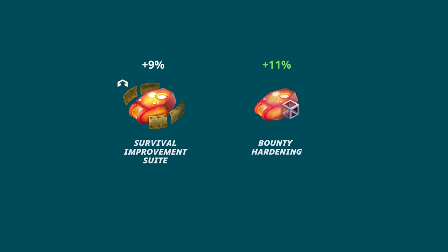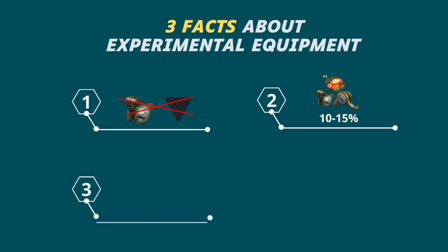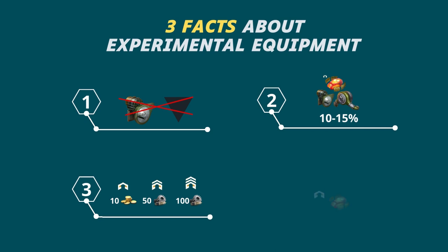Experimental equipment is weaker by 10-15%, but it strengthens two main characteristics on the tank at once, which makes it generally more powerful equipment overall. Third, demounting experimental equipment of the first class costs around 100 components. Keep this in mind — most likely in the near future it will not be easy to remove it and put it on many tanks, so you need to choose your favorite tank on which you will use the equipment.